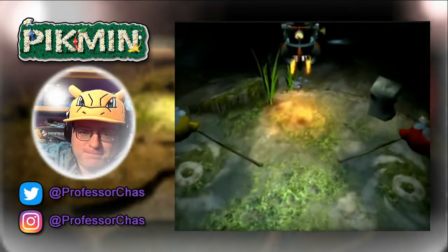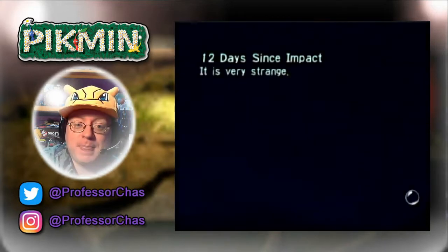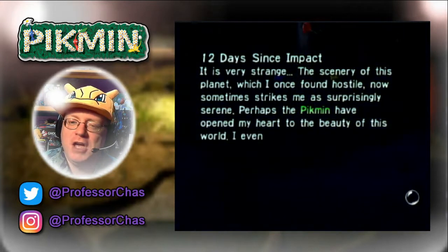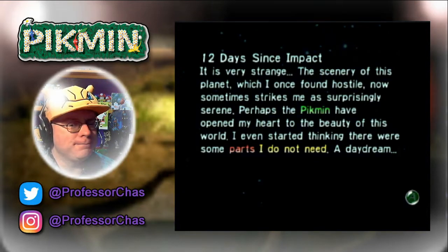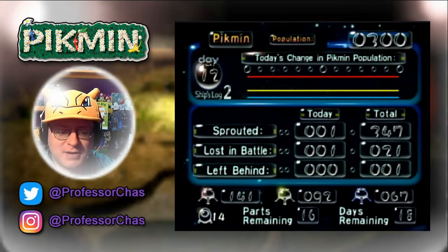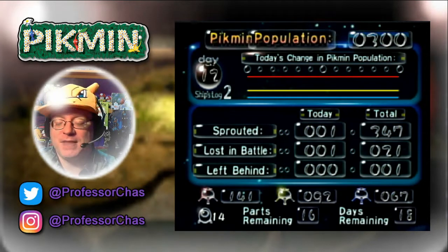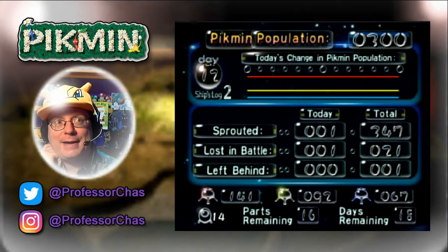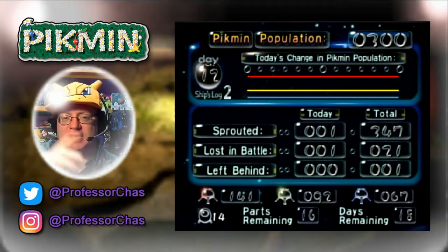We're making good progress here — we're only losing a few Pikmin here and there. Today we only lost one, which is good. Twelve days since impact. The scenery of this planet, which I once found hostile, now sometimes strikes me as surprisingly serene. Perhaps the Pikmin have opened my heart to the beauty of this world. I even started thinking there were some parts I do not need — a daydream. Lost one in battle. Still 16 parts remaining to collect; we've got 18 days remaining to do it. We're gonna bring back maybe two or three in the next video, because I'm gonna try to get those ramps built towards where that spring was with the bomb rock.